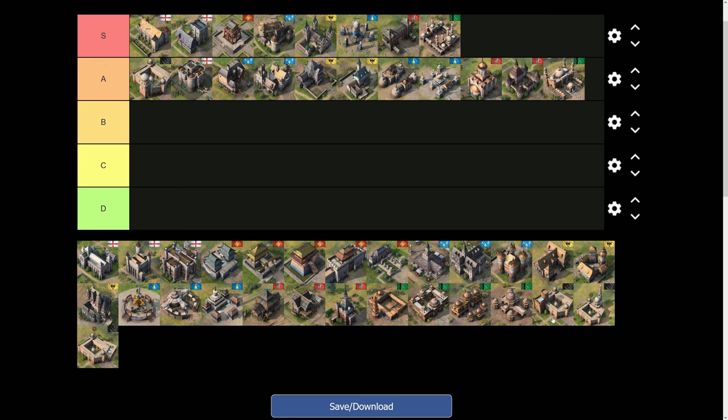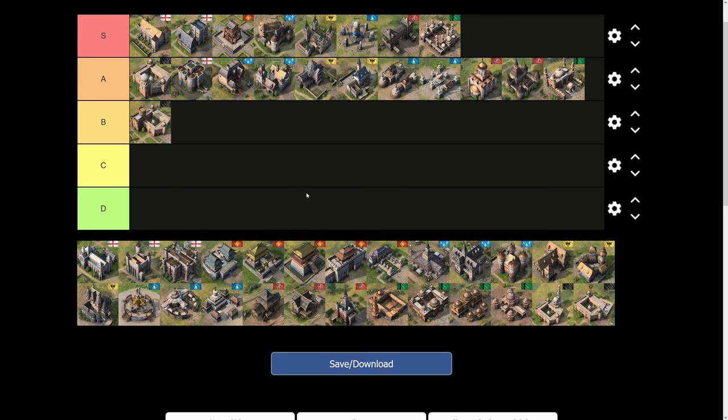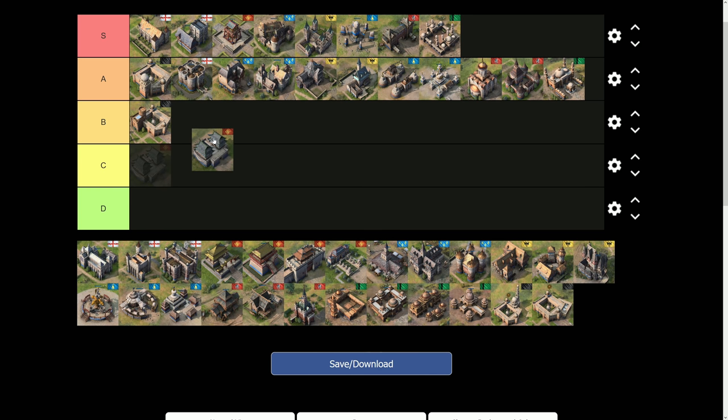Moving on to B-tier, starting with the Abbasid Dynasty Military Wing. It's a solid B-tier age-up — not C or D. It's typically used on hybrid maps because Camel Support is the technology you'd go for there. If you're going for aggressive feudal age on water, ships help pay for your economy so the economic wing is less critical. The Military Wing gives plus-one armor to both ranged and melee units, which is part of why it's good.